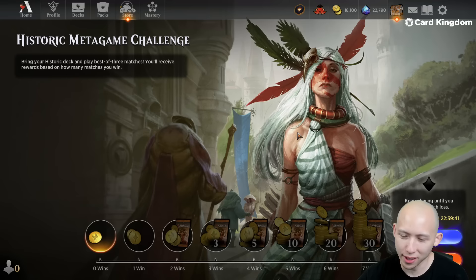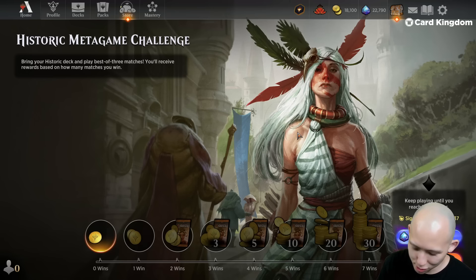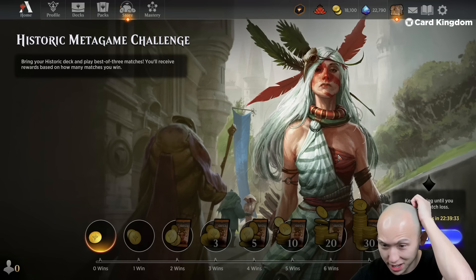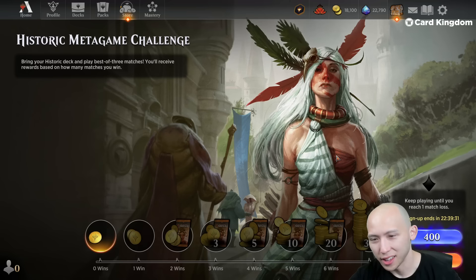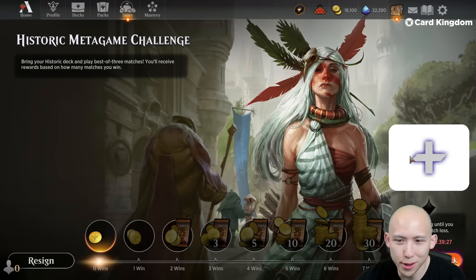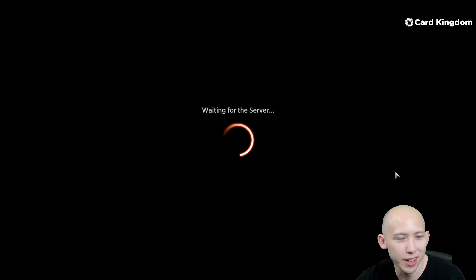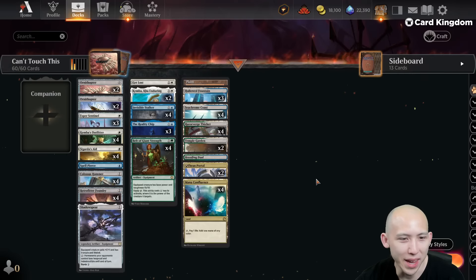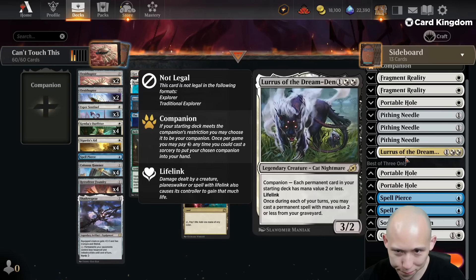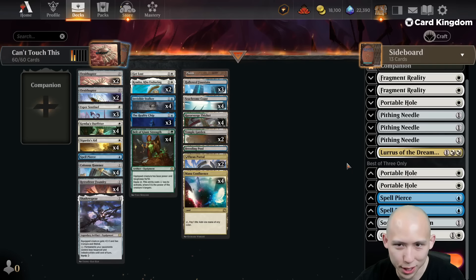We're going to do this historic metagame challenge — another shake-up from the normal drafts we've been doing. We'll bring them back eventually, and War of the Spark is on flashback this upcoming week. But for now, let's do something a little bit different again. I am going to play this historic event with Bant Hammer — just a list that I picked up online. We'll quickly go over it.